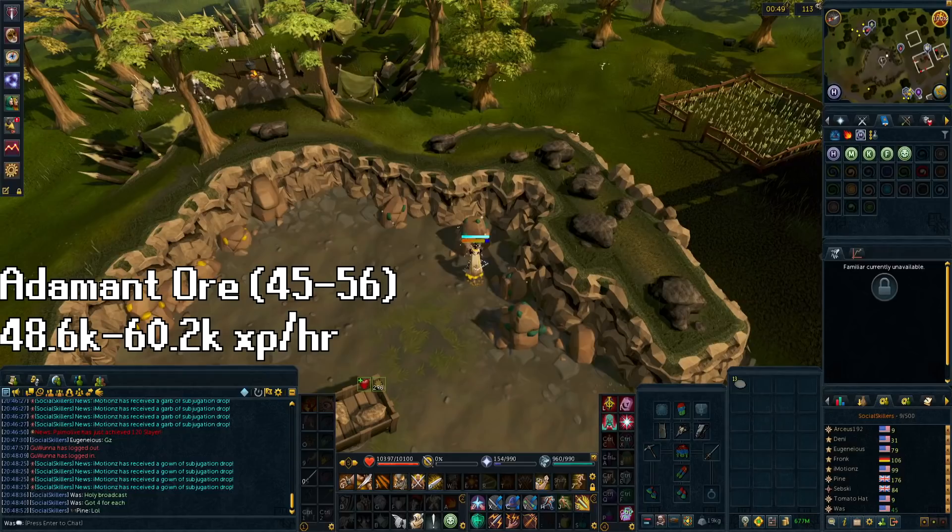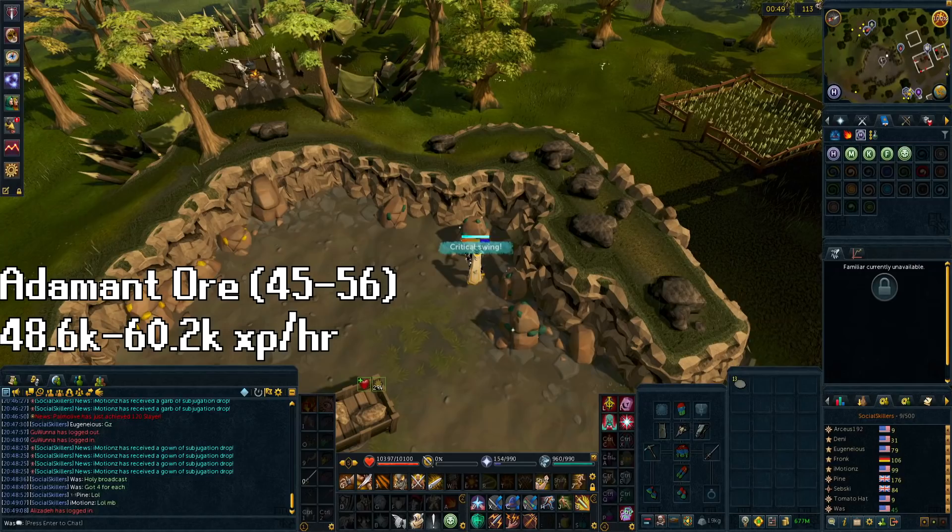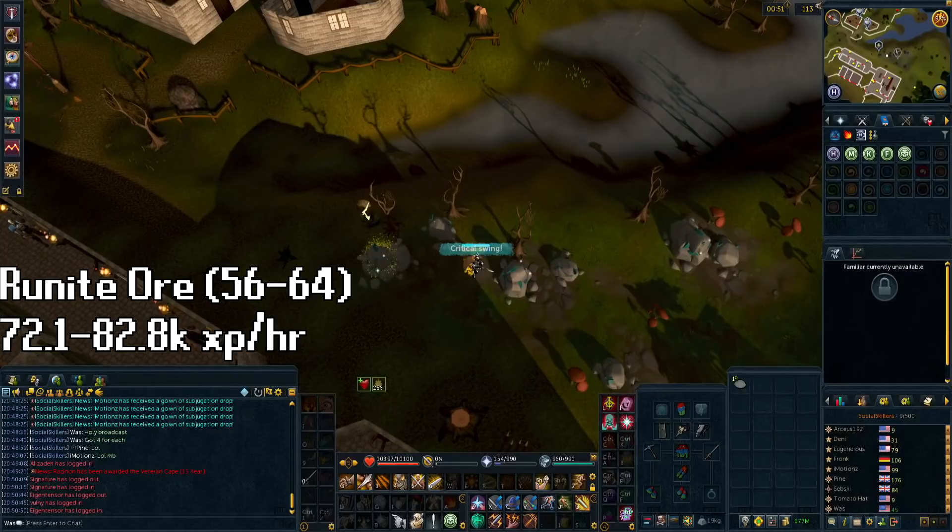At level 45 mining, move on to adamant ore or luminite ore. The most convenient location to mine adamant ore is in the Remington mine. Port Sarim has an anvil, so you can deposit all the ores into the ore bank there. Both adamant and luminite ore give the same XP per hour in mining, but luminite gives more GP per hour at the cost of quicker trips and more porters used. If you only care about mining XP, do adamant ore. You'll stay here until level 56 mining. The XP per hour varies between 48.6k and 60.2k XP per hour.